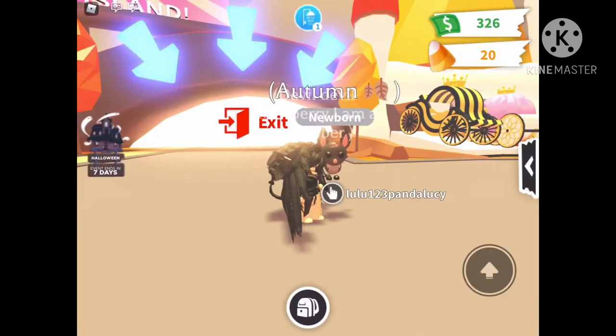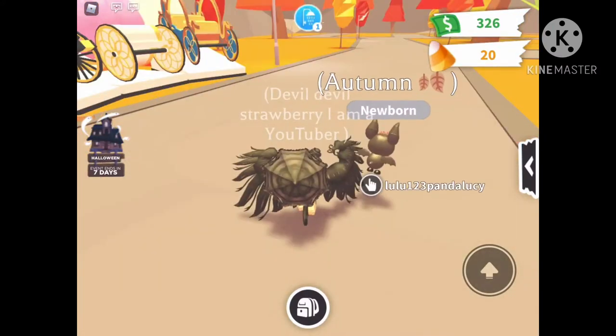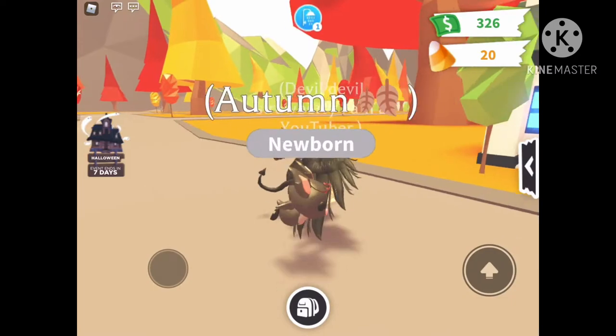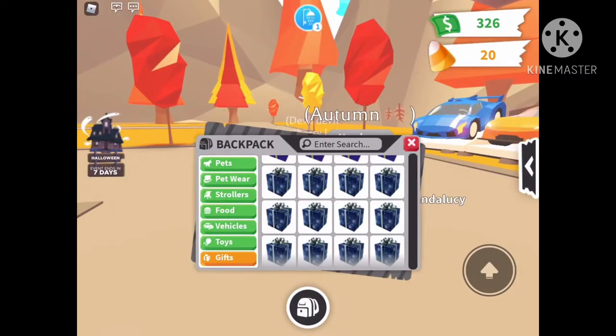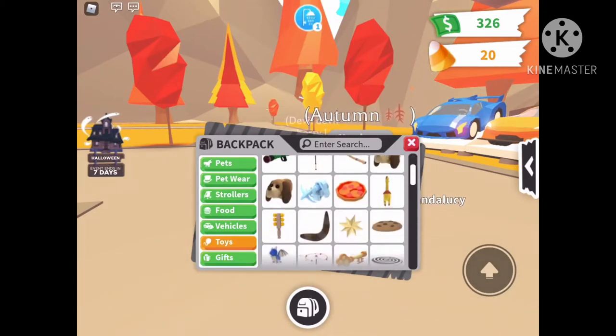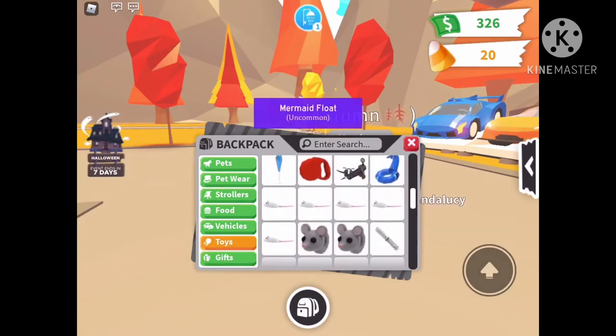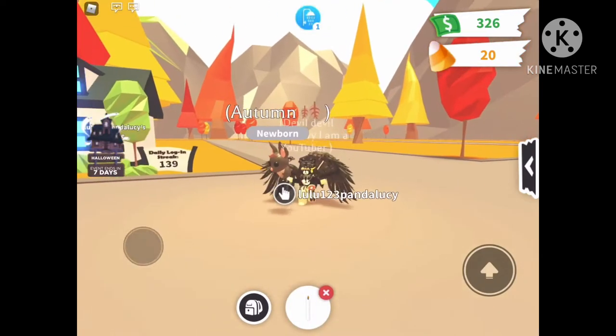I'm gonna name her — oops, okay that's better — I'll put something like that. It looks so cute and I think that looks great. Let's do some needs for her. Look at how she's flying — she is so cute. Let me see if I have any autumny kind of toys.